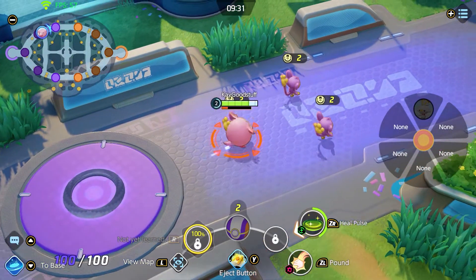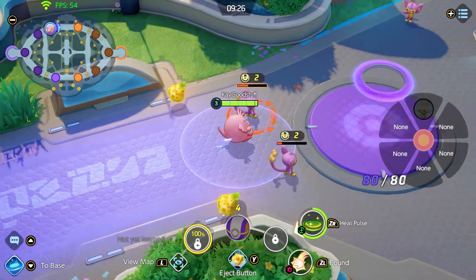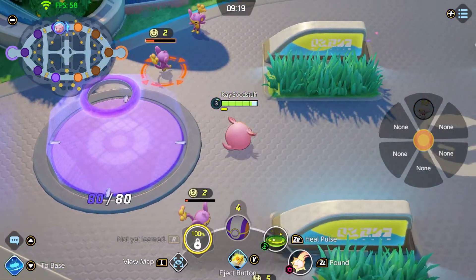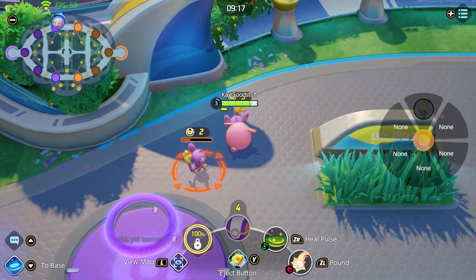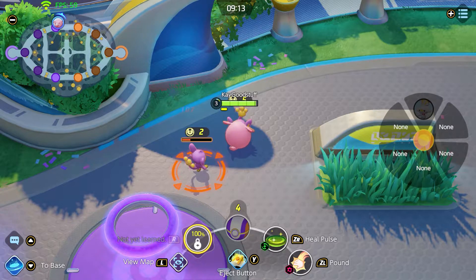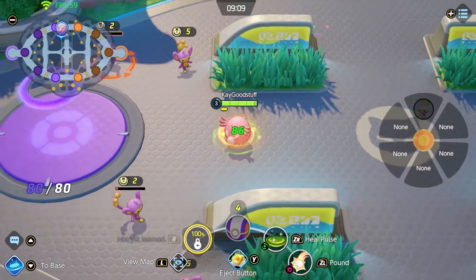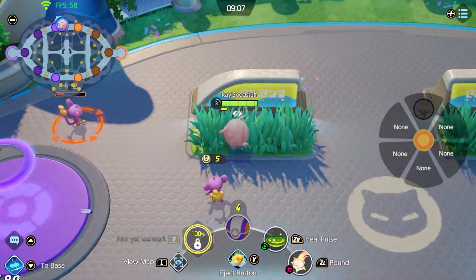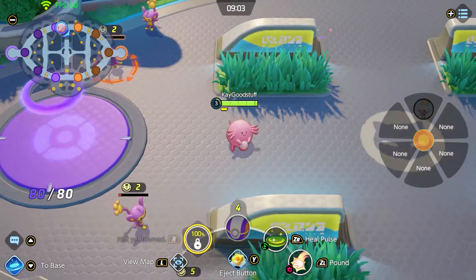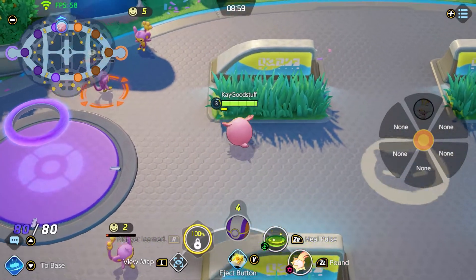Pound has a good AoE range and helps you with your teammate to get quickly to the enemies at the top. The second ability, Heal Pulse, restores HP based on our max HP with four ticks — 86 per tick in this example. So it's a very good ability to stay alive at the beginning, but of course we will get more effective healing later on.